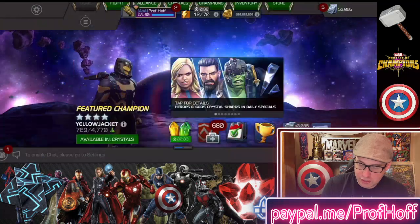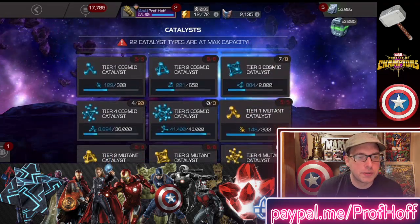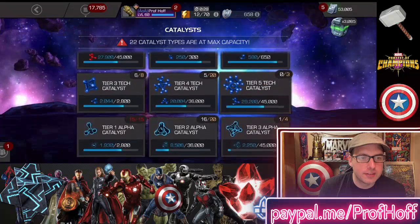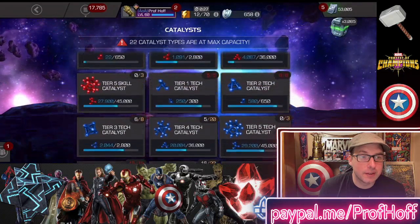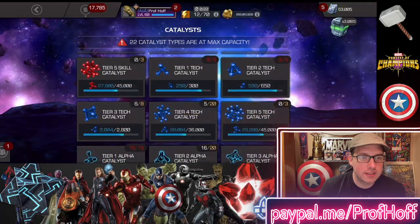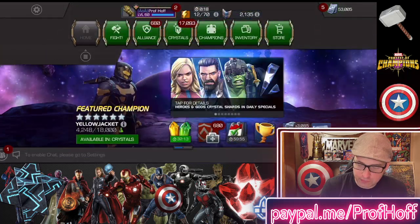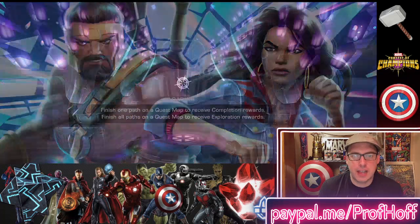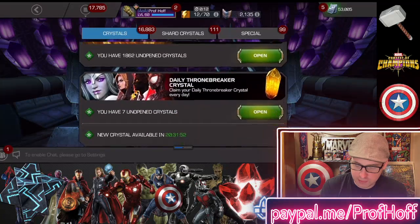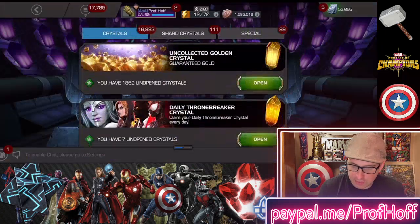The issue is that even with the class catalysts, I have a lot that are almost in overflow, but I am down now once again with tech to 5 because of that. So yeah, it's like 20 mystic, 17 skill, 5 tech. With all that said, it is time for another week of daily Thronebreakers to try to get our tier 4 basic catalyst count up.